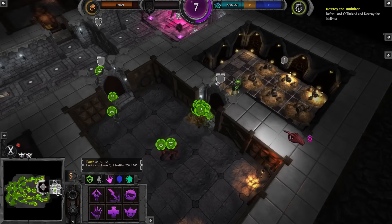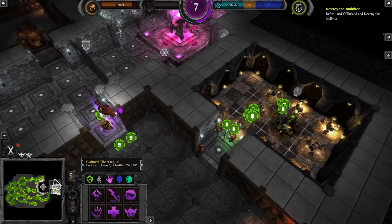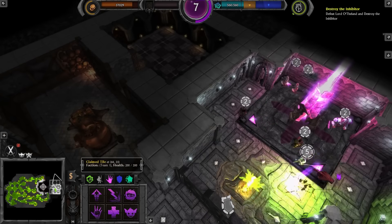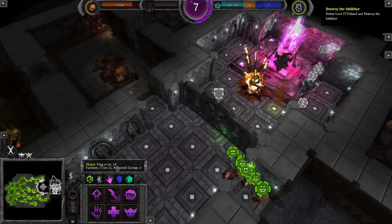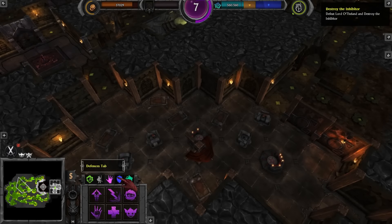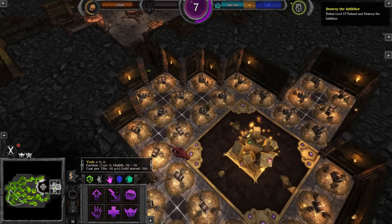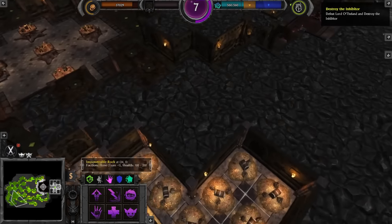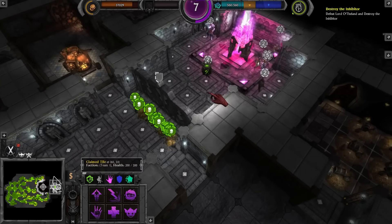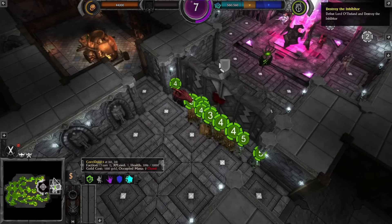He's going to try and scarper, so just get in there and slay everything. Now you can go and kill Lord O'Theland and his inhibitor. We're not going to be able to bring any spells to bear, which is a little bit sad. On the plus side, we've got a stupid amount of gold — more gold than we could ever want. Imps, you've got nothing else to do — give me more gold.